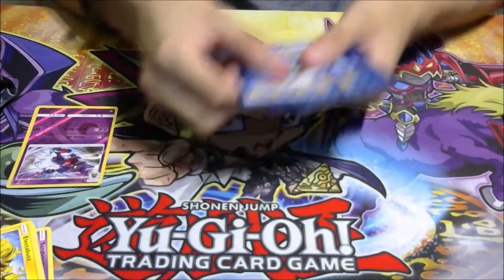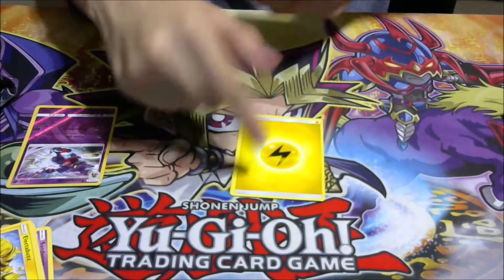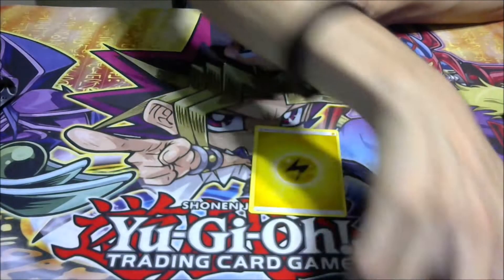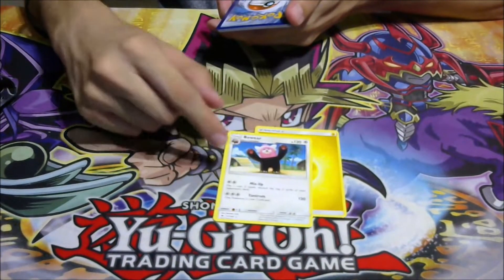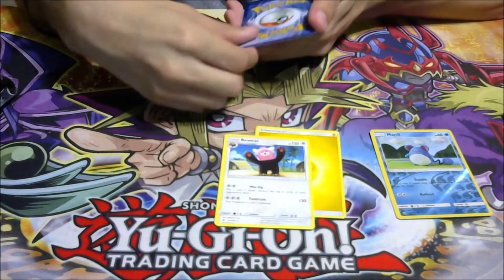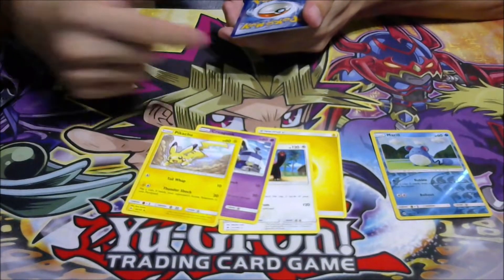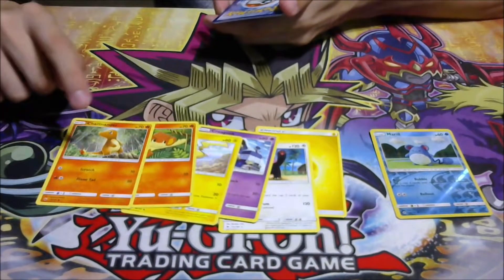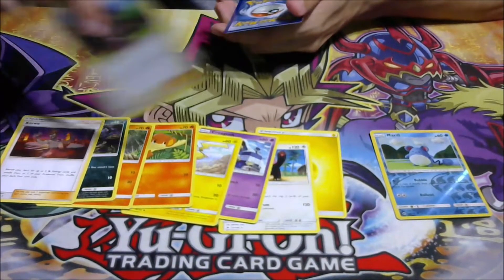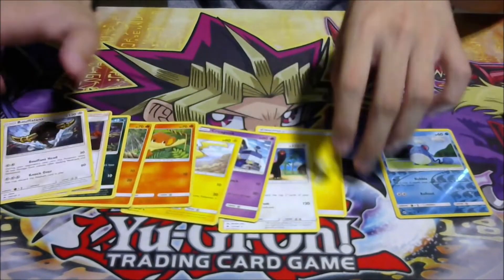Going one, two, three and putting it in the back. We got an electric energy card. We got a Bewear or Beware, and a reverse holo Marill — not bad, very cute. We got a Croagunk — the evolution of the Toxic Croak we just got. Pikachu — nice! We got a Pansear, Charmander, and Rattata. Then we got a Kaiwa and Olivia, and a Boflin I think. I haven't played Pokemon forever!